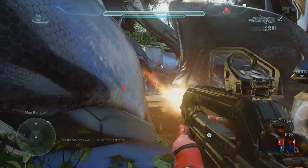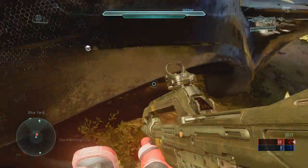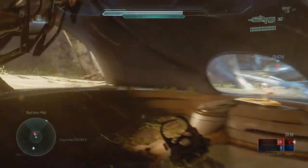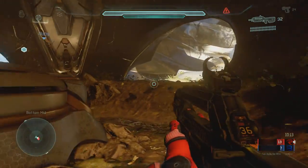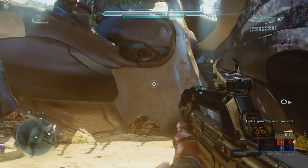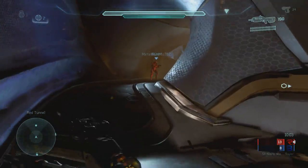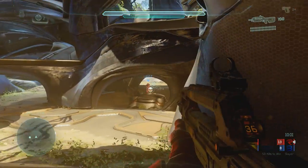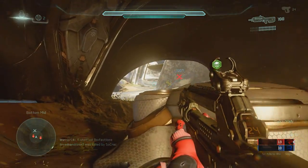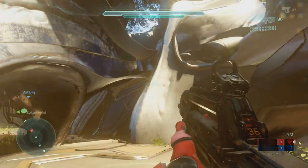Even though this is a beta, I'm assuming this is like the finalization build of these maps. I assume this is how it's going to look upon release when the real game comes out. Because even though it's a beta, typically when they release beta maps, it's very rare that they actually change the design of the map. These maps seem to be very similar. I've even played Eden, the other map they released, and it seems to be a variation of Empire. I'm trying to figure out why these maps just seem to be variations — they don't seem to be extremely unique.